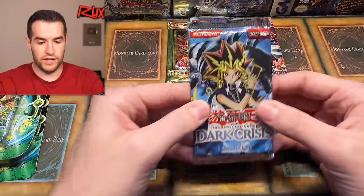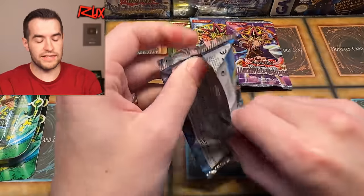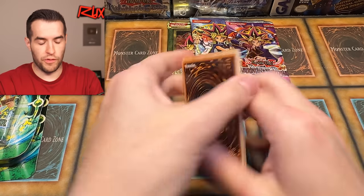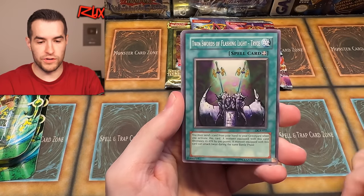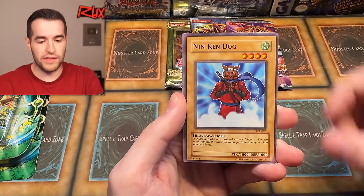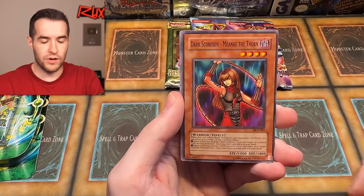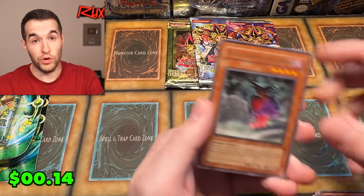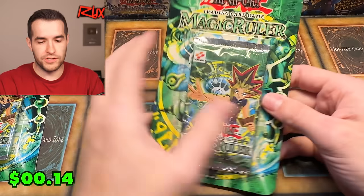Let's do a Dark Crisis next — save that Legacy of Darkness for those faded cards later. Four from the back: Final Attack Orders, Twin Swords of Flashing Light, Gravity Axe, Grrrr, the Nintendog's, Contract with Exodia, Dark Scorpion Manet the Thorn, Arsenal Robber, and Fear from the Dark. We got a Seeker. Can't complain about Dark Crisis.